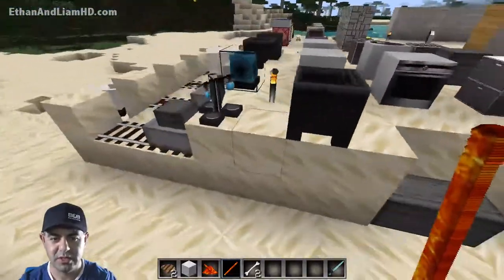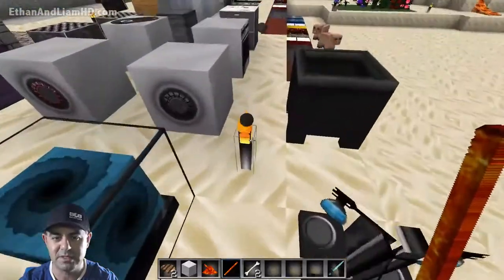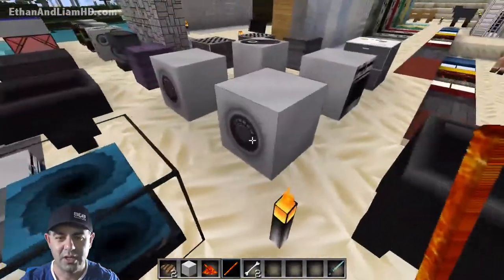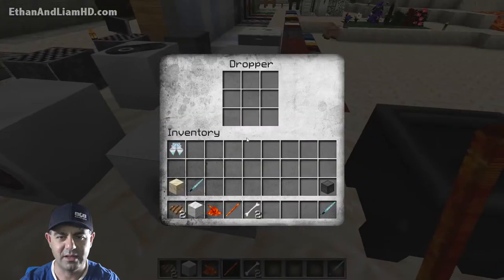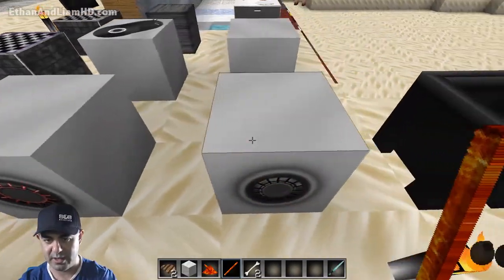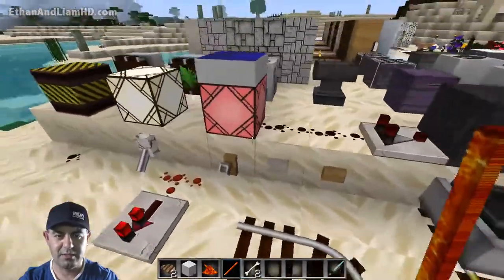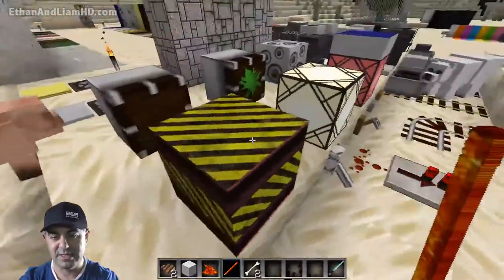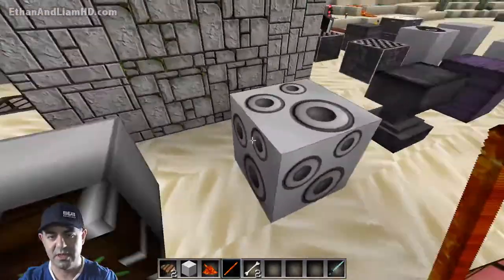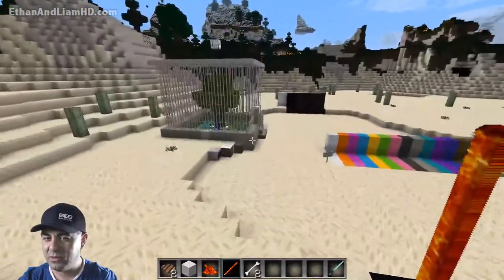The cauldron looks like a cauldron. That's the brewing stand — it looks more bubbly on top instead of smoking. Same with the fire and smoke particles — I think they have to change it on all of them. That's a dropper — the dropper and dispenser look alike except one's red and one's not. These lamps are okay, this TNT looks sick, the pistons are cool, that one's got slime so it's sticky. That's a note block with a bunch of speakers.